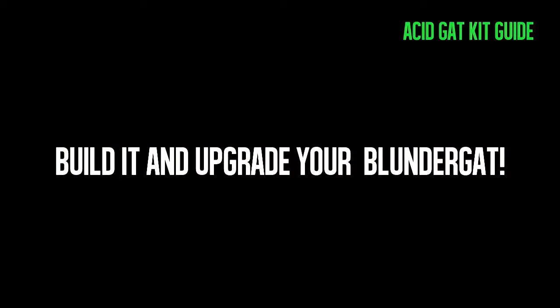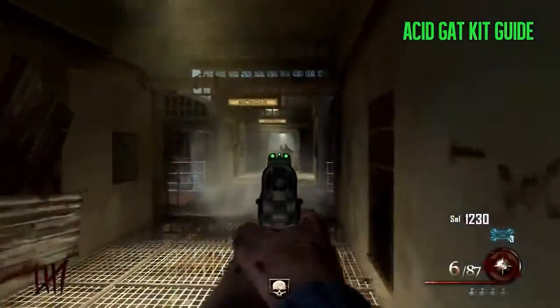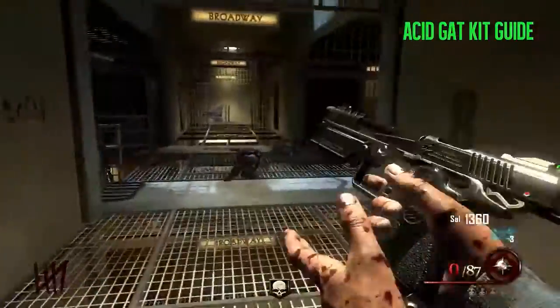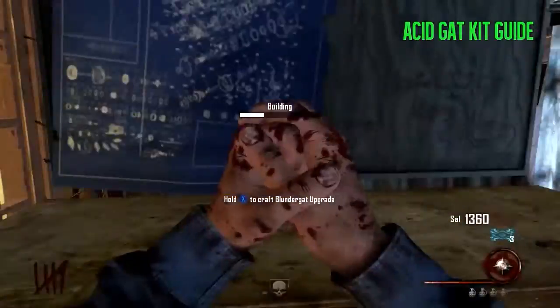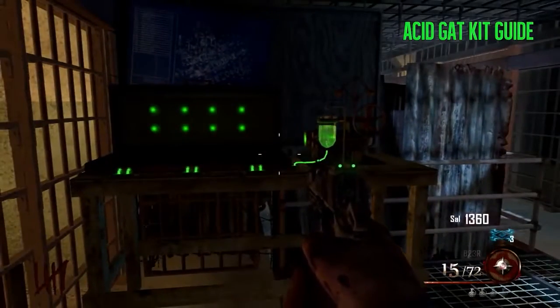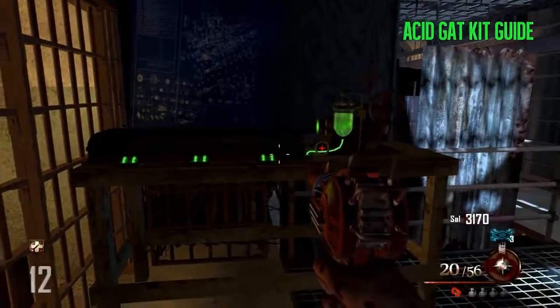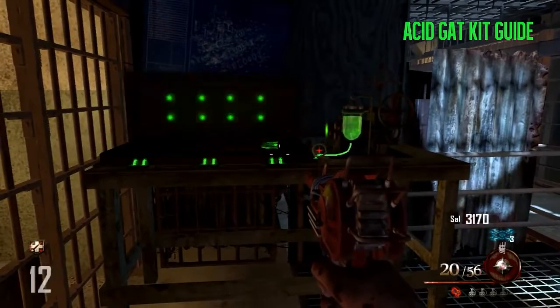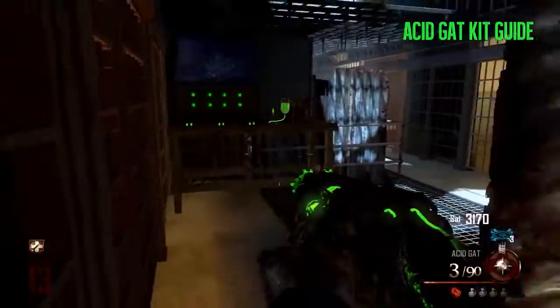Now to build it and upgrade your Blundergat, first you gotta get the Blundergat from the random box — which might take a little while — or you can get it from doing the Easter egg. Once you have all three parts that you just saw, which can be in any of the locations, make sure to check all of them if you can't find them. You get your Blundergat, build it on this table, put your Blundergat in, and you get this cool infused Acidgat.